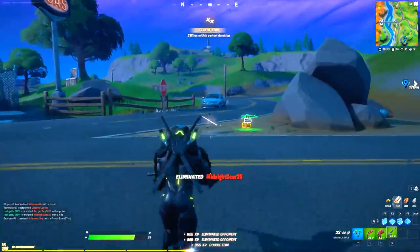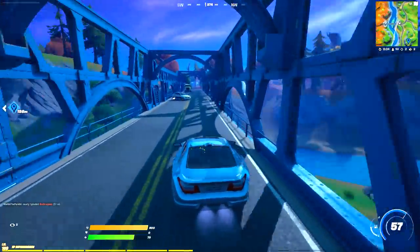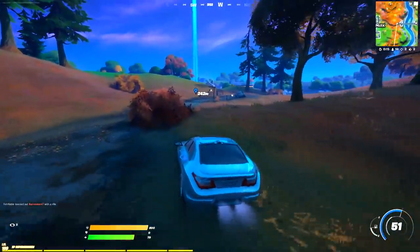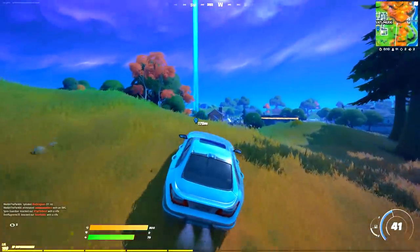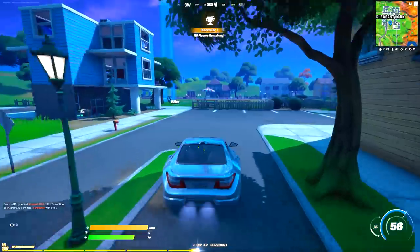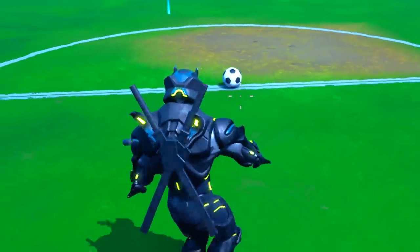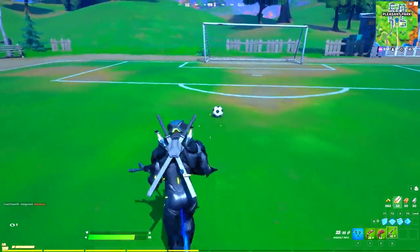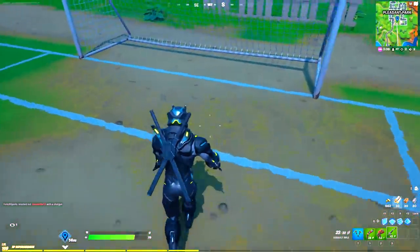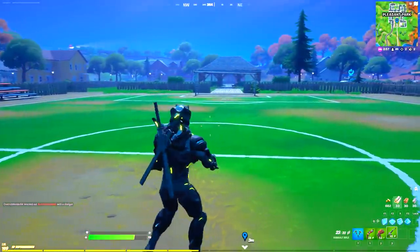Get a car from this place and drive straight to Pleasant Park, because the next reward to unlock is a free pickaxe. Come down at this exact location shown on the minimap. There's a soccer ball at Pleasant Park — make sure you have the Neymar Jr. skin equipped — and score a goal. As soon as you score the goal, you will unlock the free pickaxe for Neymar Jr. in Fortnite.